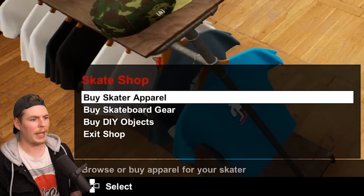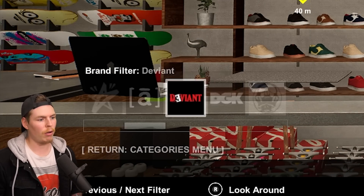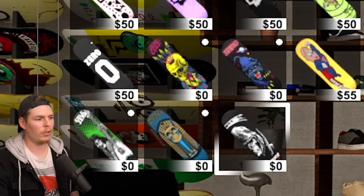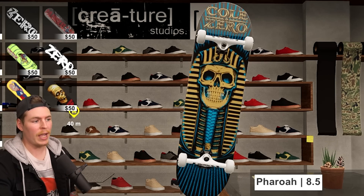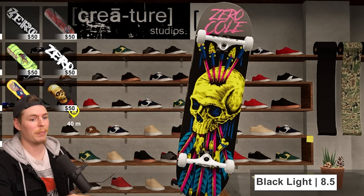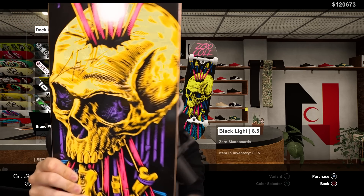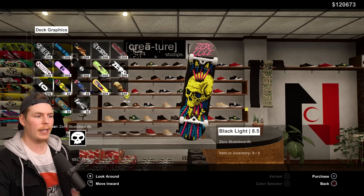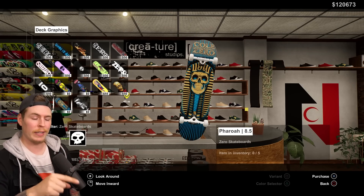We got a couple of new things in the skate shop. Go to skateboard gear, deck graphics, and scroll all the way to Zero — you should see five new Zero boards. We got the Reaper deck, the Pharaoh deck, Death Rocker, Blacklight Panther, and then my personal favorite, the Blacklight Skull, because I actually own this one. It's on my wall because Chris Cole signed it. When you buy the DLC you get these five boards and they should be zero dollars in the skate shop.